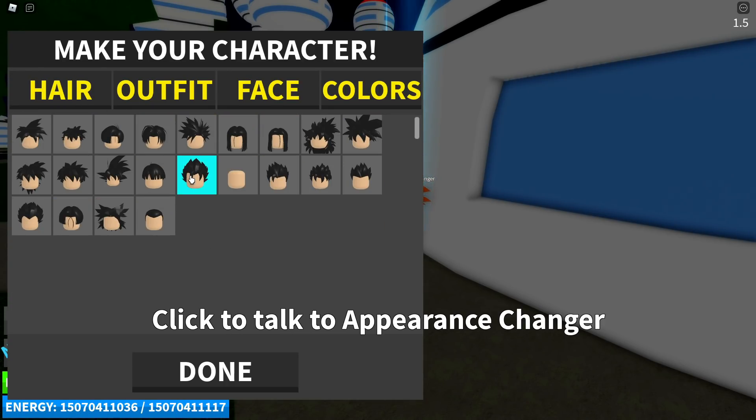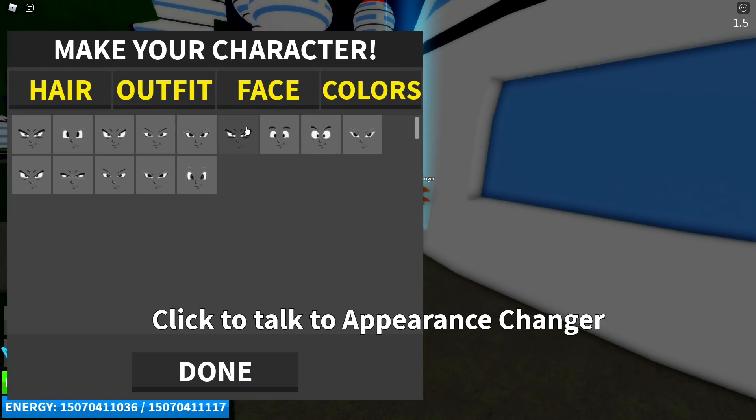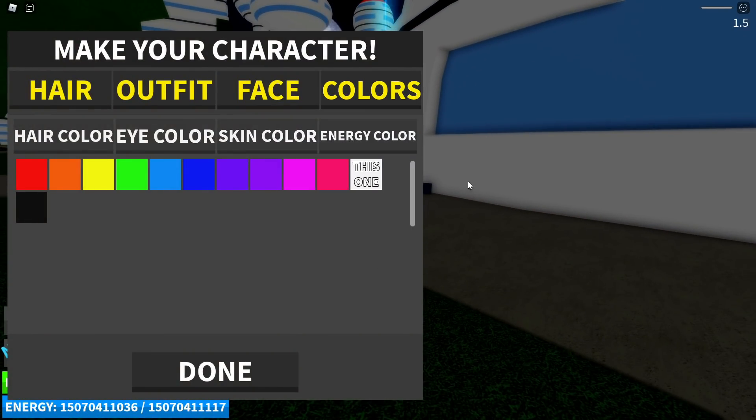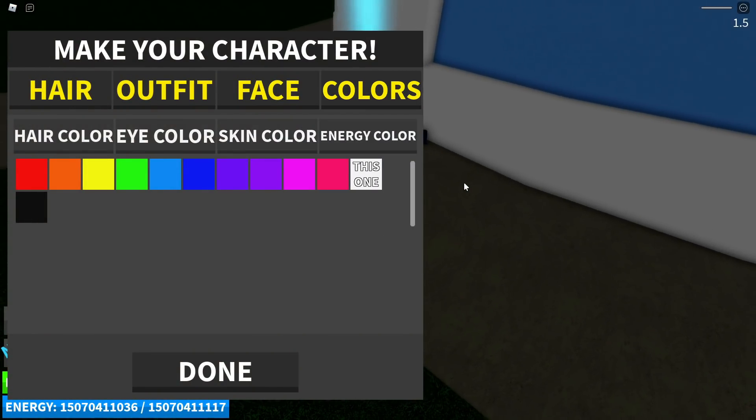Hair - oh, this is going to be drip Vegito Super Saiyan Blue Ultra Instinct. Oh my gosh, this is going to be insane. Vegito has that kind of smirk on his face, so we'll go with this. Colors - it's Vegito, we'll just keep hair black, keep all that, keep white for the aura, because it's going to change colors when we go Ultra Instinct Blue.